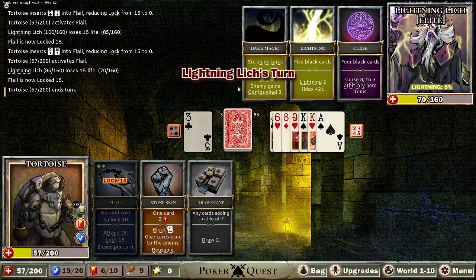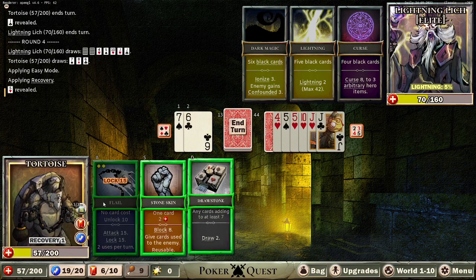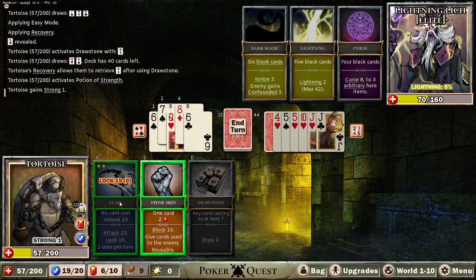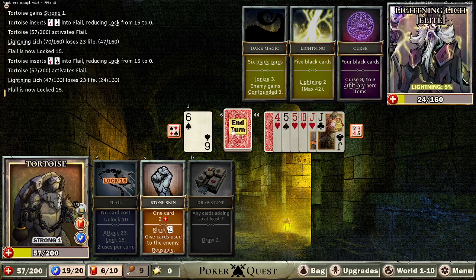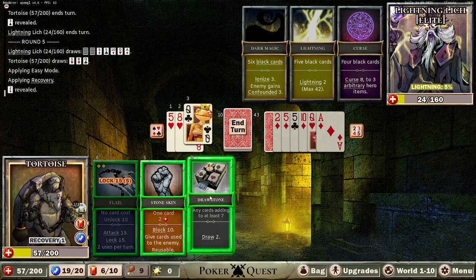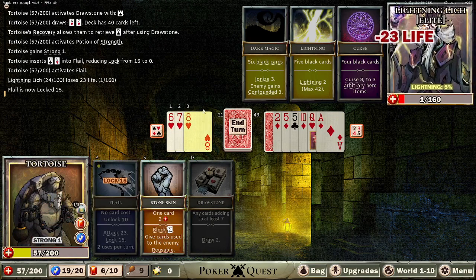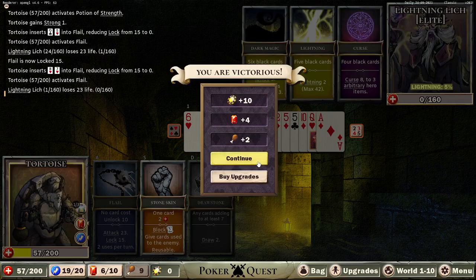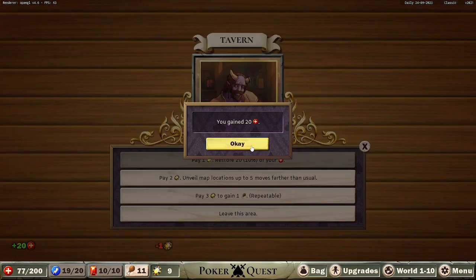Potion of strength — I forgot about it. We're going to a campsite next turn. Not min-maxing here. We'll be able to kill him — we could have killed him faster but that's okay. His lightning is garbage again. Gotta remember those potions — it's easy to forget. That last fight I probably could have done better with use of the strength potion.